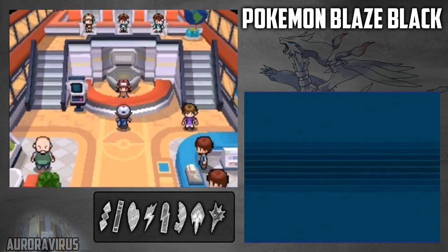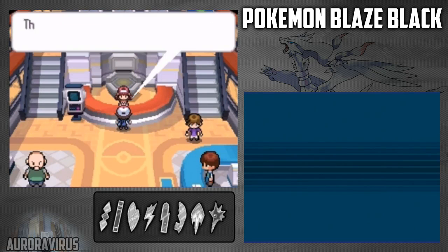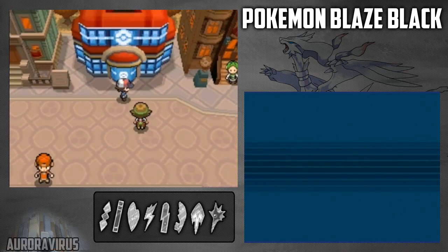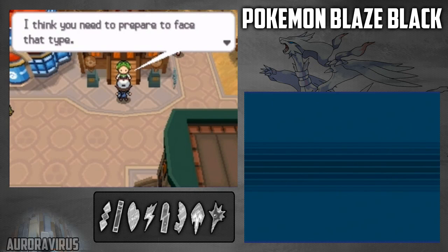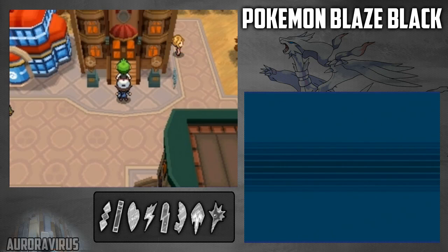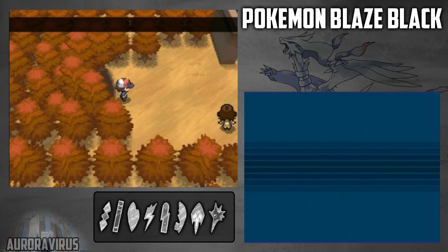Let's go ahead and heal real quick. Alright, you see that green guy - Sicilian - standing out there. He's the Gym Leader of this town. He wants to know the first Pokemon you chose: Snivy, I see. It's weak against Fire-type Pokemon. So we're going to go ahead and go to the Dream Yard. That's going to do it for this episode - I hope you guys enjoyed it, and if you did, don't forget to hit that like button. Until the next episode, we'll be going into the Dream Yard. I'm AuroraVirus and I'll catch you guys then. Goodbye.